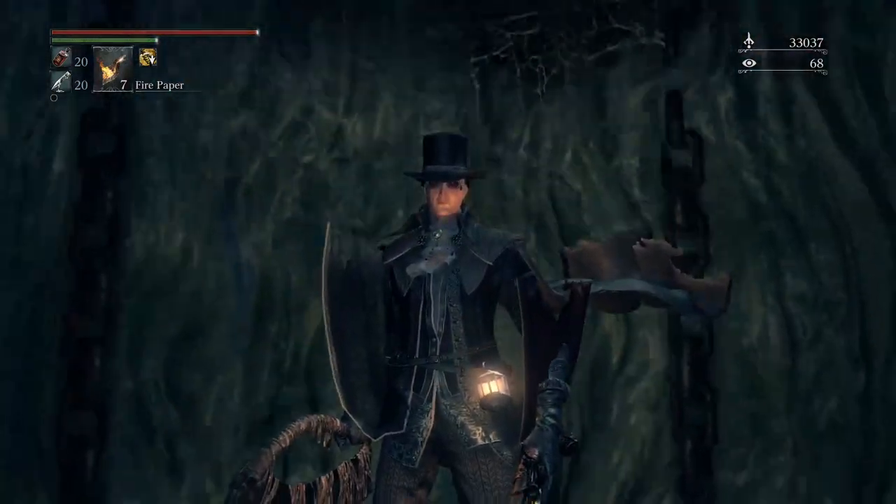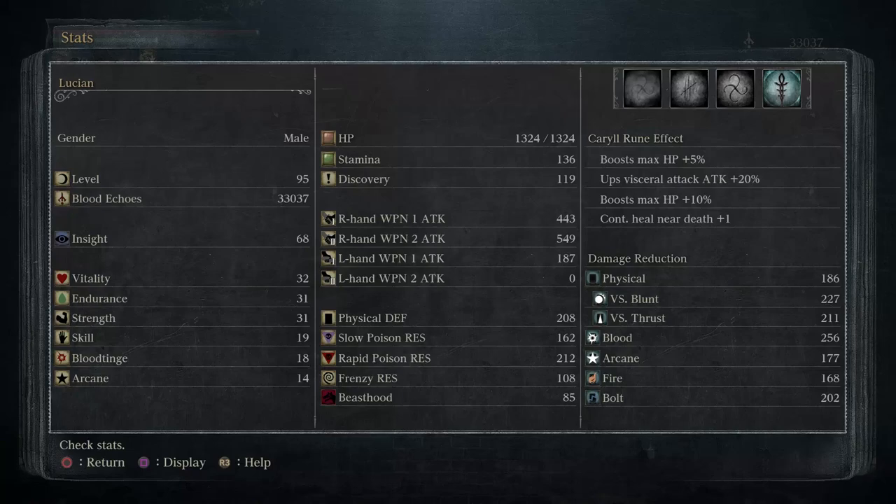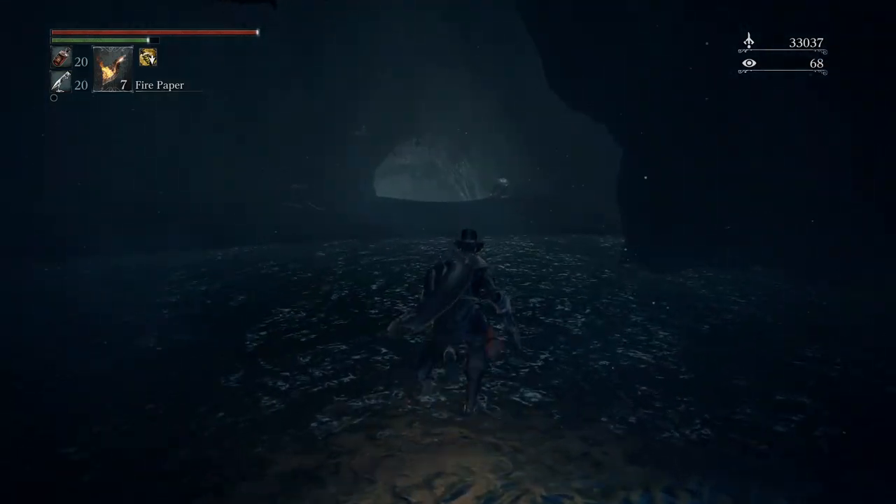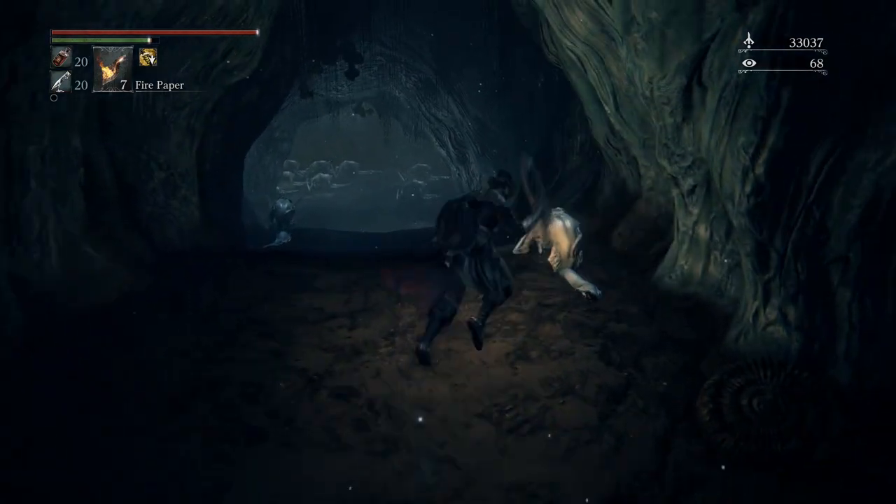Let's see what we should talk about. These are the caryll runes that I'm using. I'm using Boost Max HP five and ten percent because those are the best ones I have. I'm doing the visceral attack twenty percent and the continual healing near death plus one.